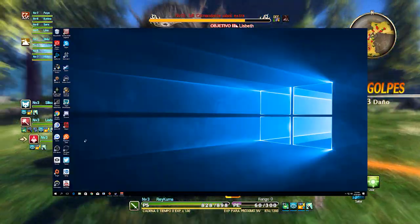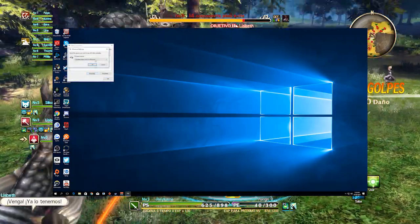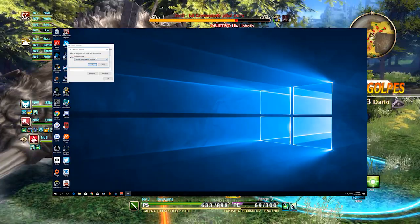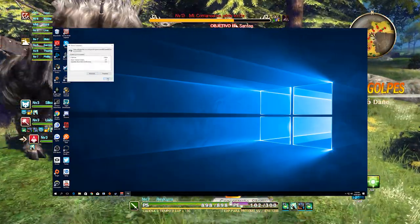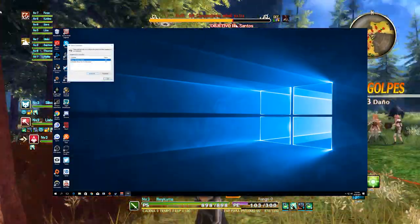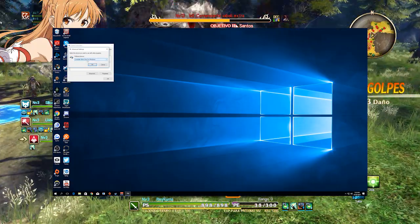So I'm doing this on Windows 10. I'm pretty sure you can do this on whatever Windows you're using. Go to select USB game controllers. First, on the section on your prompt, select your Xbox One — that's my case — or Xbox 360 controller. And make sure that on the advanced settings, you select the device that you want to use with other programs. That's it.